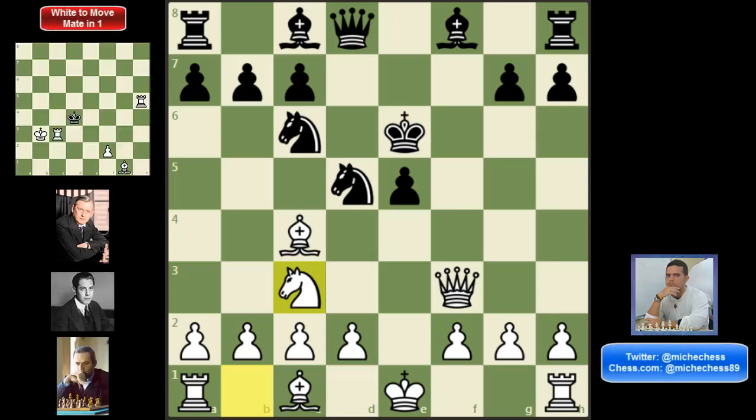Hey guys! Probably you already know that the Fried Liver Attack is good for white. There is a lot of content out there about this famous line. However, most of the analyses I've found finish in extremely complicated positions where engines say white has the advantage or is winning.